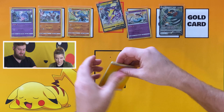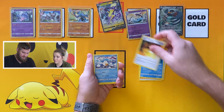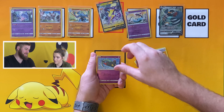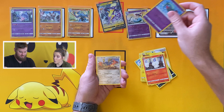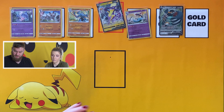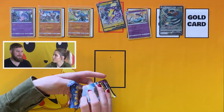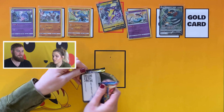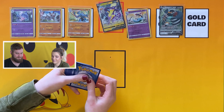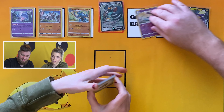I don't think there are any secret rares or shinies you can pull in Rebel Clash, which is kind of unfortunate. Whereas in Vivid Voltage you can always get a legendary — but it's not a holo. I don't know why they make legendary Pokémon that aren't holo — they're legendary, they should at least be a holo. Let's do this — Copperajah, do your thing!